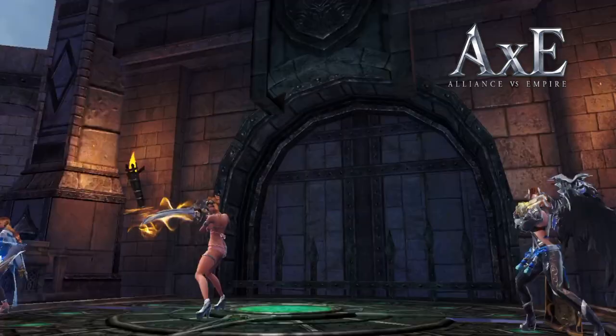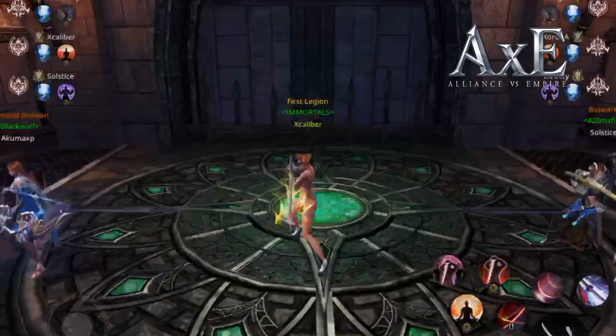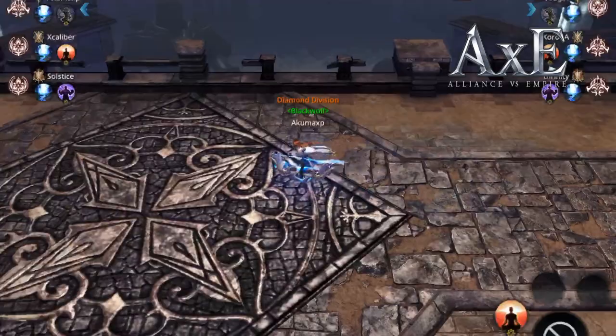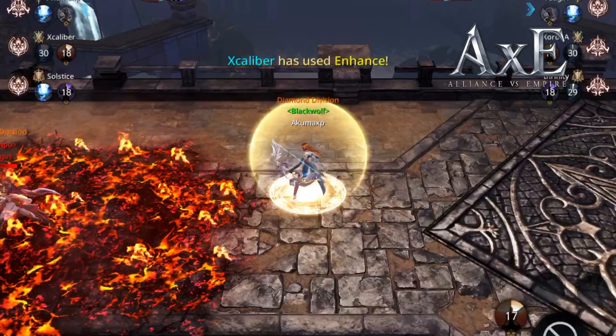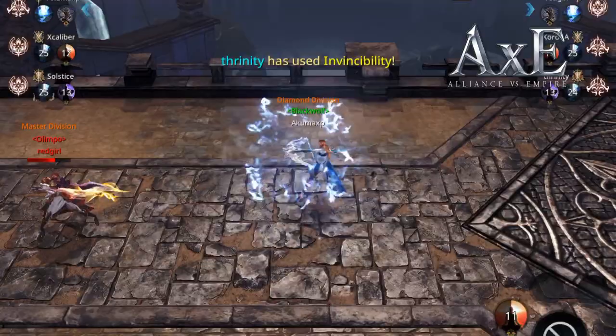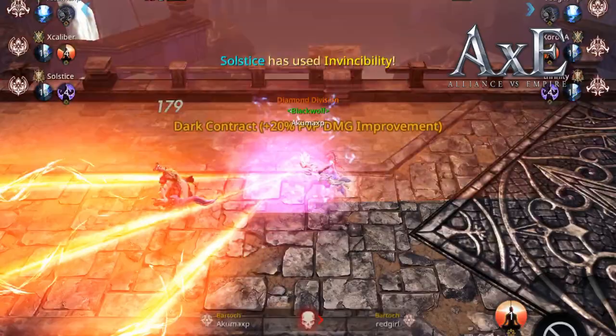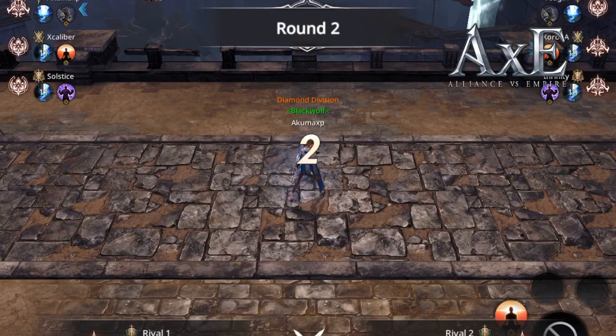The second skill available for the second player is enhanced skill damage. When your enemy is in range and not running away, you turn that skill damage on and your teammate can deal as much damage as possible during that time. A good time to use enhanced skill is when the enemy has already used their invincibility — as long as their invincibility is down, you use enhanced skill and you won't waste any of your skill damage.